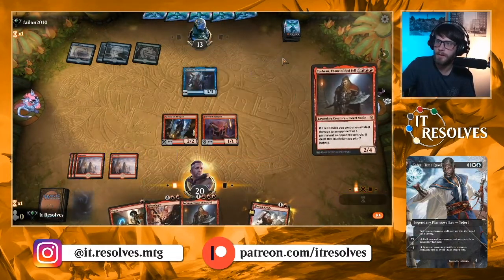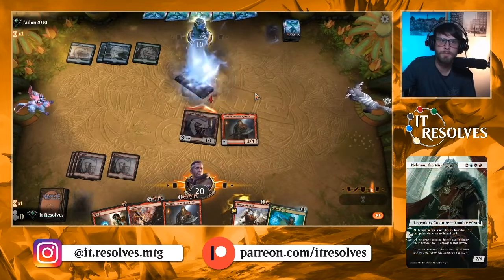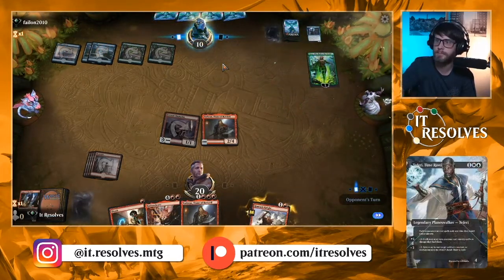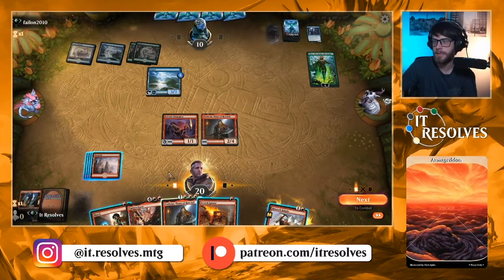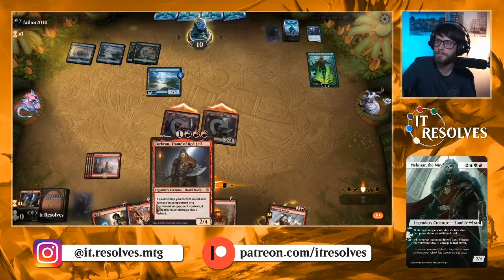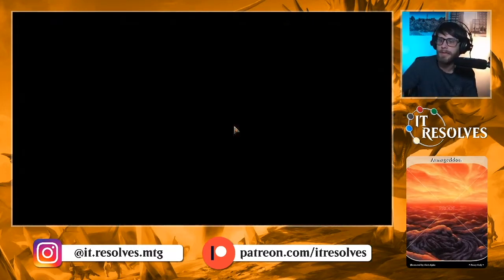We got a Torbran though — let's take the opportunity to play him out. We can Embercleave, but this is gonna deal the damage either way, so I'm happy to do this. Nyssa, okay. I think we're just on the attack plan. And that's exactly what Mono Red wants to do — swing in, attack, and hopefully win very, very quickly, as we did there. Let's go ahead and jump into game two.